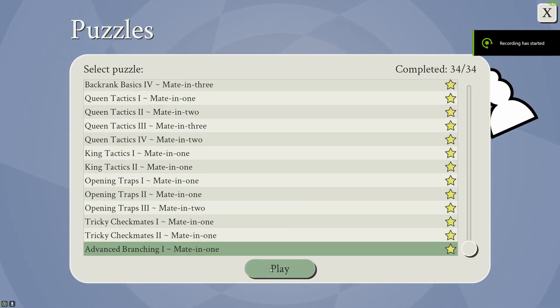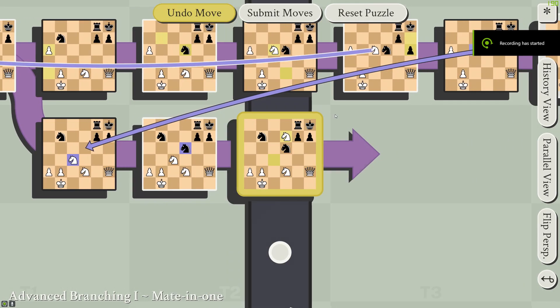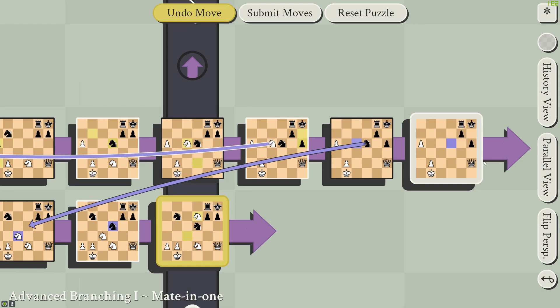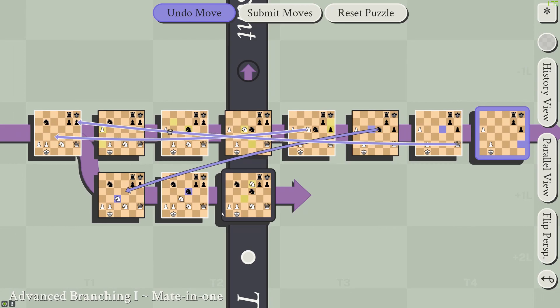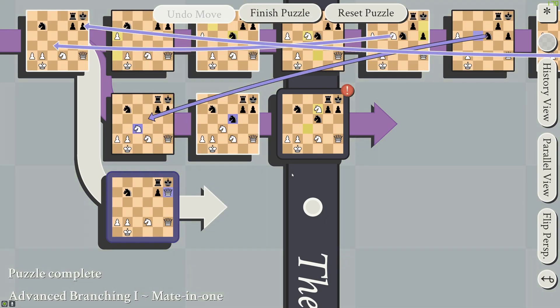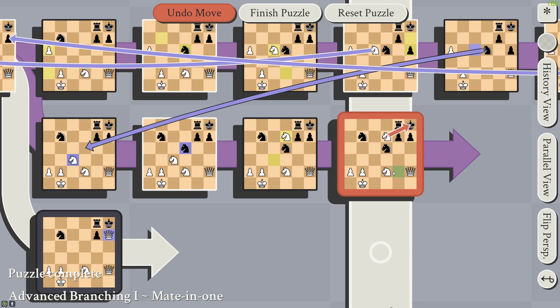Finally, on to Advanced Branching 1. In this case, we can attack the king directly here, and we don't want the king to escape to another hidey hole. To do that, we prevent that movement by going back in time and creating a branch here, in which you're attacking the king directly. You can see the knight directly attacking the king.